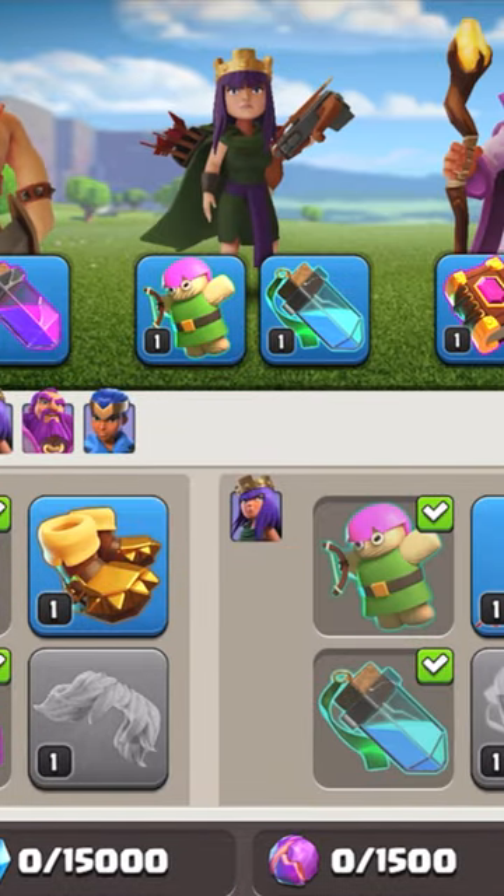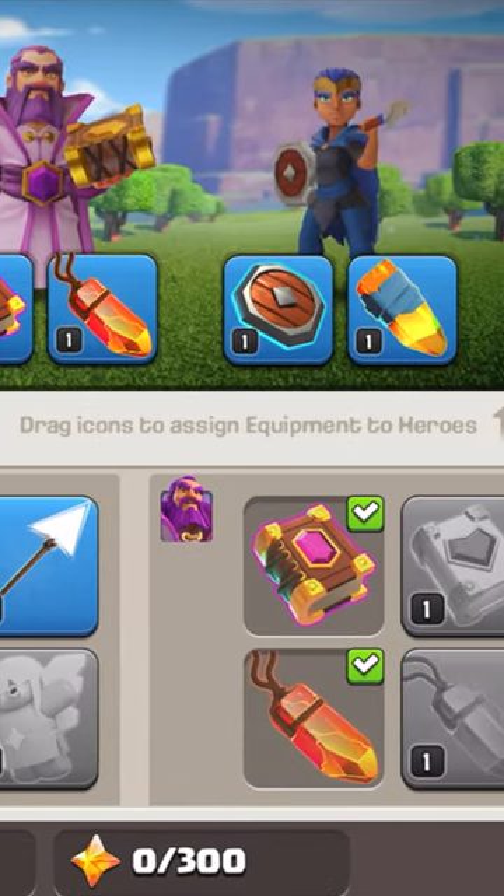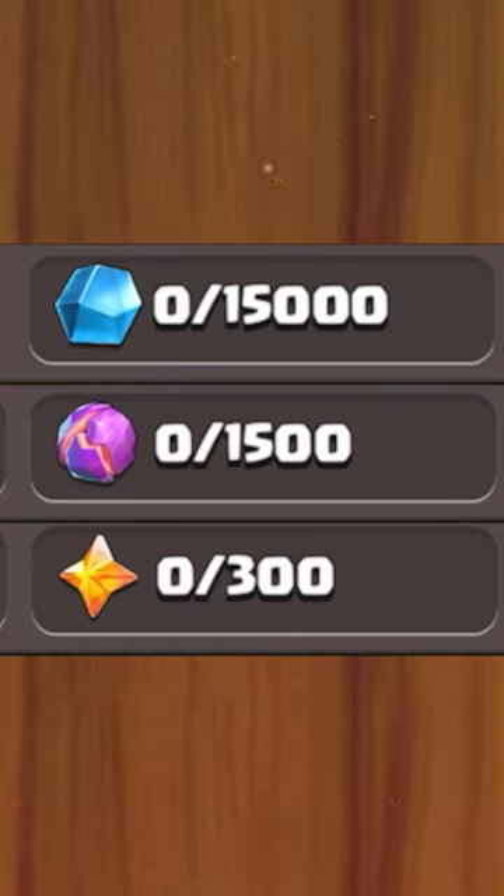Now, there's way too much equipment to talk about, so I'll leave a list of it in the comments. You can upgrade all of this equipment with different kinds of ores — a new currency that can be won from the Star Bonus, Clan Wars, the trainer, and of course, the shop.